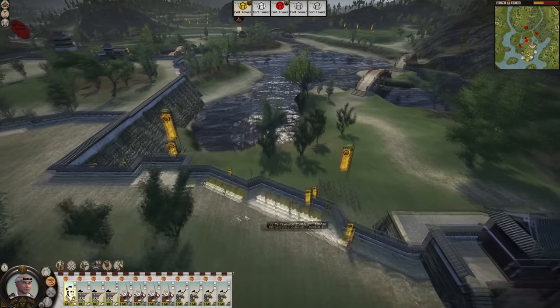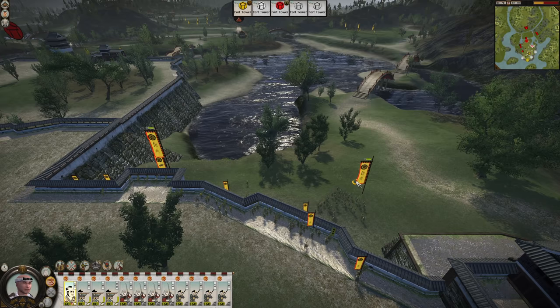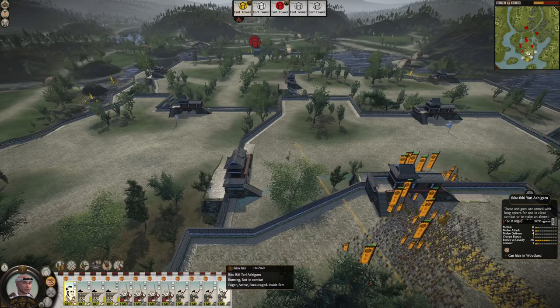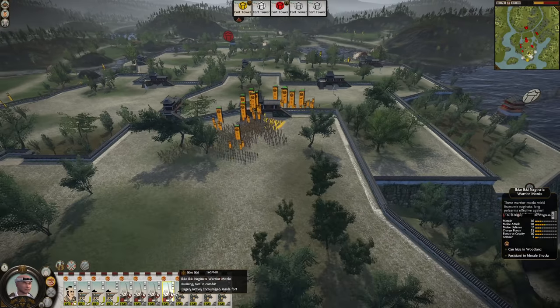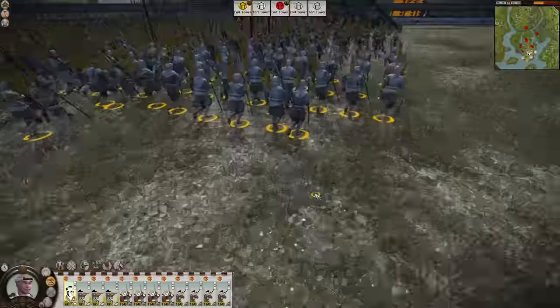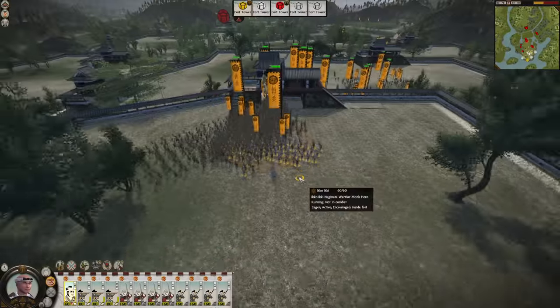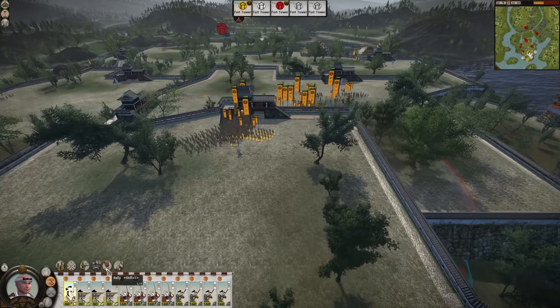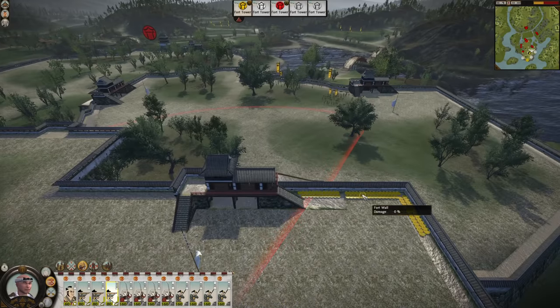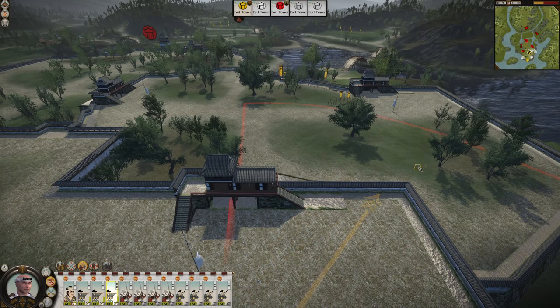What are we fighting here? Yari Samurai, Yari Ashigaru. Okay, let's see - they've got some experience though, three experience on the samurai, two on the ashigaru. We have three experience across the board, with one unit on two and two units on two. We have a general - it's not actually a general unit, it's a warrior monk hero. Cool, so we have Hold Firm, Rally and War Cry, but no Stand and Fight. There will be no standing and fighting today.